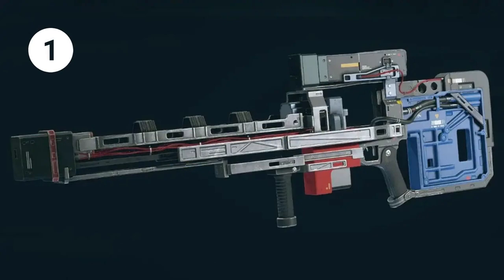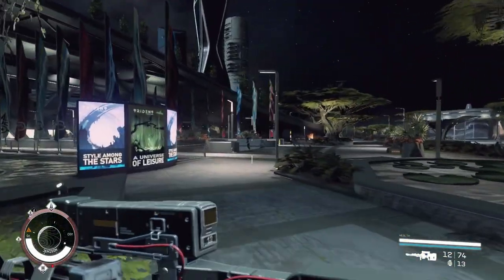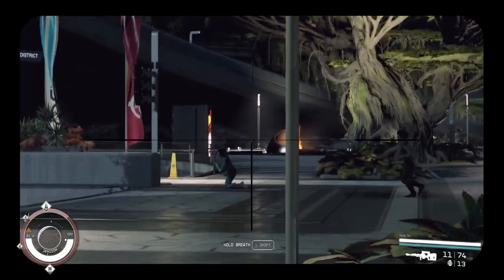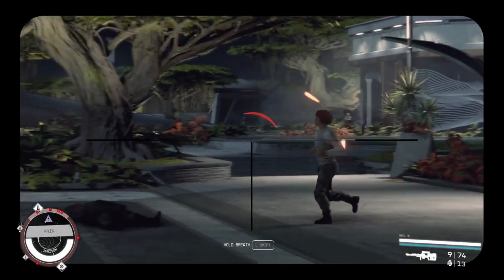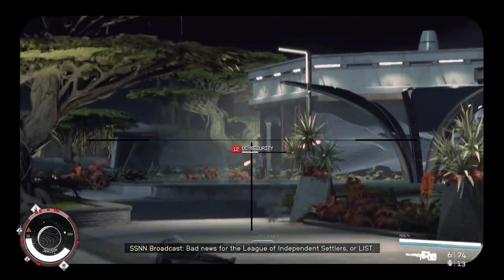The MagSniper. The MagSniper is the best sniper rifle in Starfield. It has the highest damage output and accuracy of any rifle in the game. However, it's also the rarest, so you may have to work hard to find it. The base version of the MagSniper can inflict 268 damage with a single shot, which is more than any other sniper in the game.